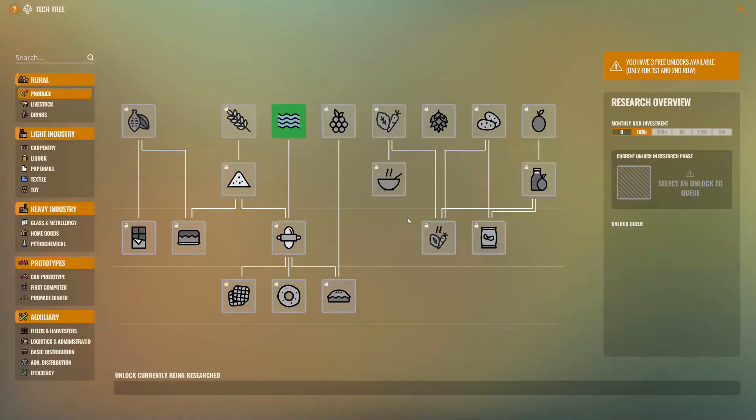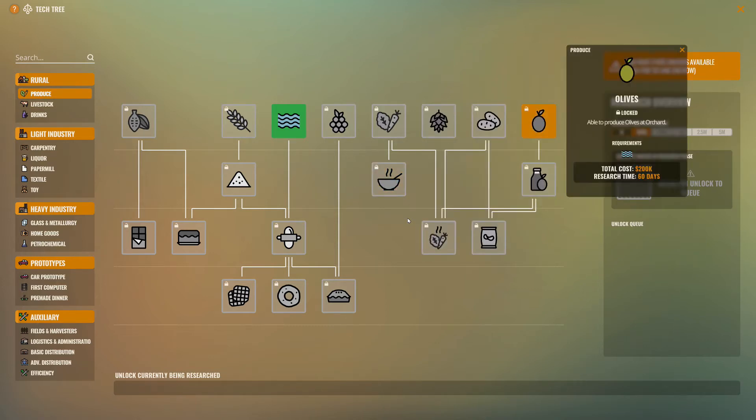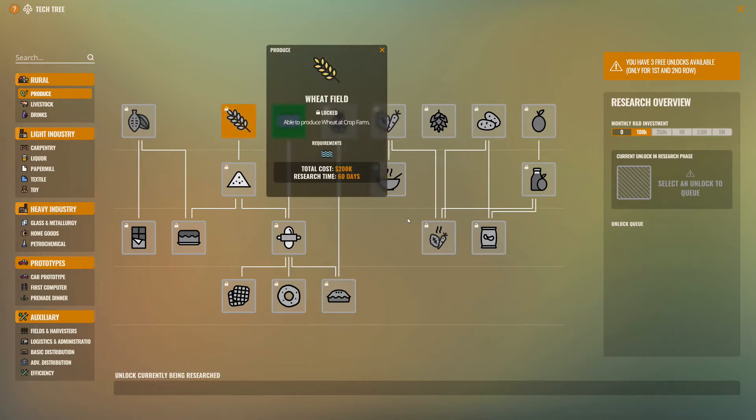The other thing I need to do is the tech tree. This game has research, which is really fun. You have three free unlocks available only for the first and second row. The first row will cost $200,000 and 60 days of research time. I'm going to spend $100,000 in R&D — you could go to zero, but you definitely have to research in these games. So what do I research? How about wheat? That's $200,000. How about livestock?